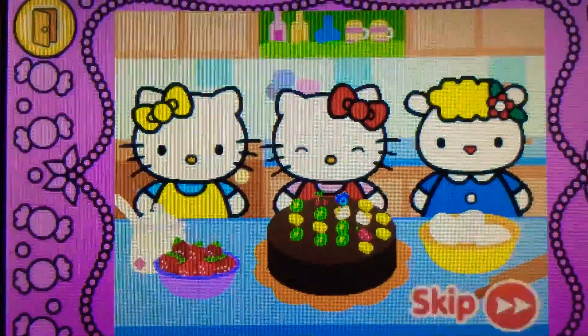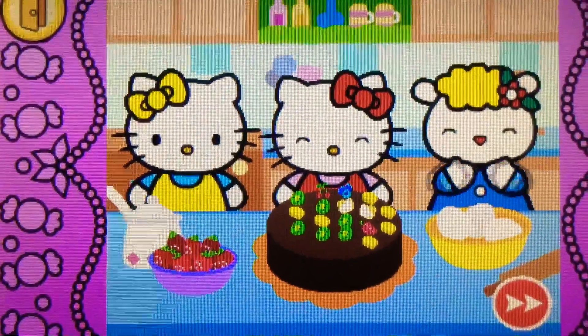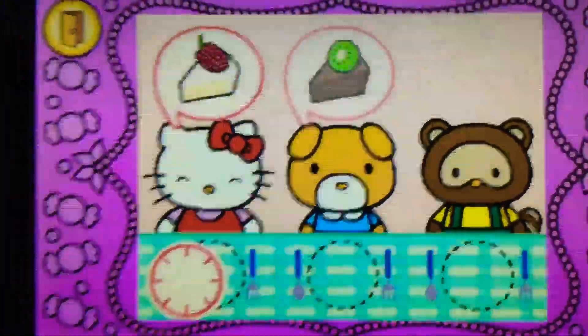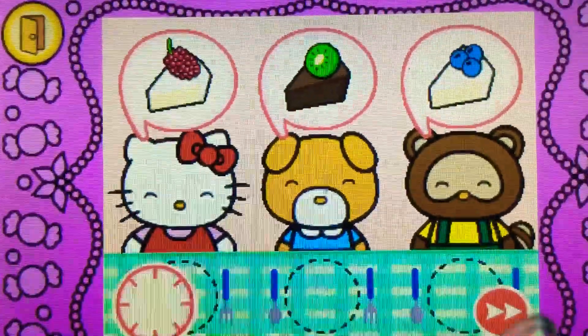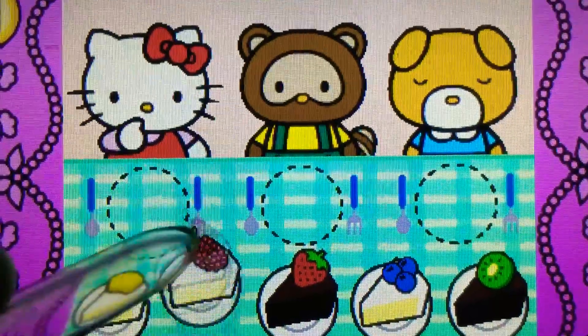Whoa! Hello Kitty's cake looks yummy. Come on! Hello Kitty wants to share cake with friends. Watch carefully — remember what each guest wants before the time runs out. Drag the correct food or drink to each character.